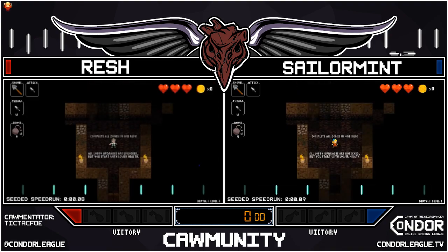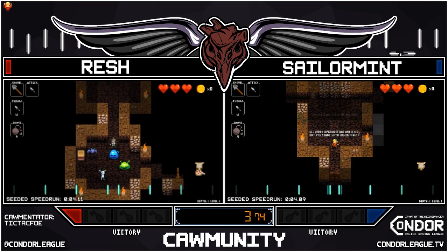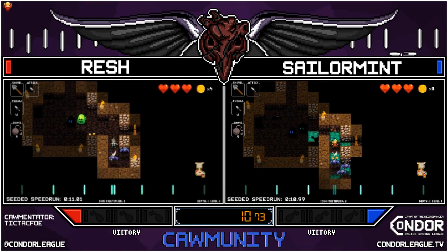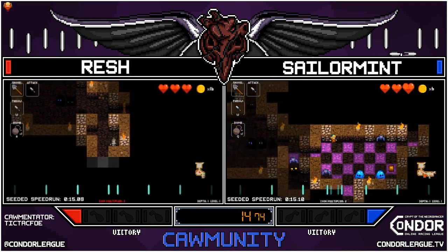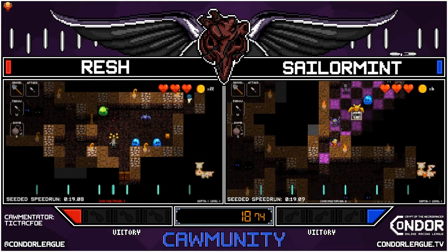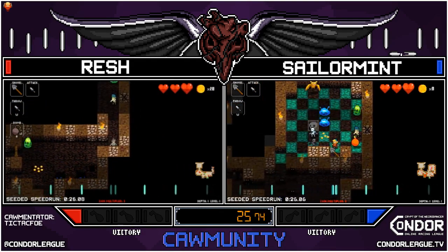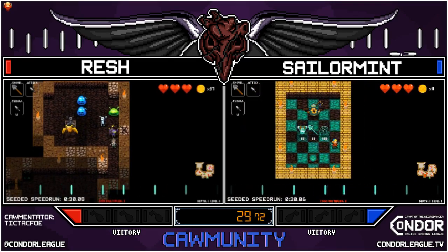If you're interested in those other races, they're over on Pantsler's channel and Basing's channel. We are over on Tic Tac Foe's channel. Our racers are down in 1-1 finding an early bat cave. Resh is going to destroy those bats because bat caves are super annoying. Speaking of bats — Dire Bats, your first mini boss in 1-1. We do have a crack wall which Sailor Mint is blowing open — it's a glass shop.